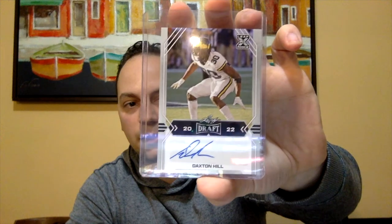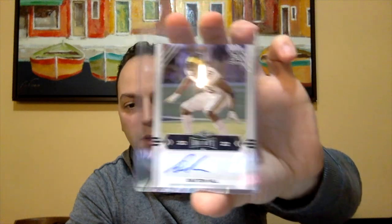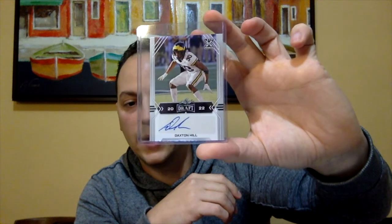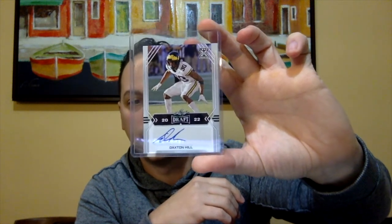The next card I'm definitely familiar with the team — this is my college team. From the University of Michigan, this is Daxton Hill. Really neat. He's a defensive back — I figured he was a corner or a safety. Let me get that reflection out of the way. So I've got a quarterback and a defensive back. I'll have to look these players up to see if they were drafted or not.